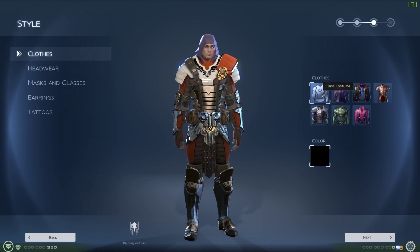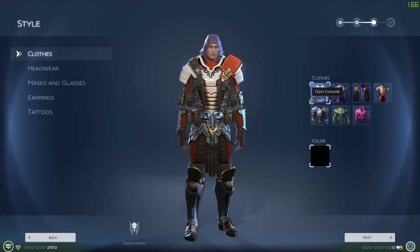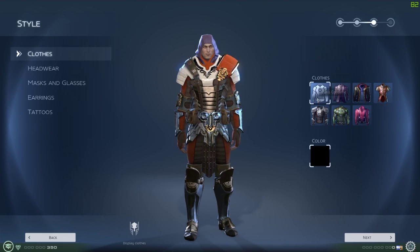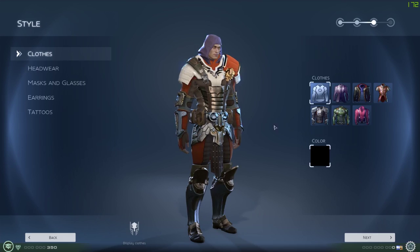This one here is the class costume - when you change your class you'll be given a costume for that specific class, and that's what'll appear here. So this class costume looks like this, but when you choose your class it'll change.